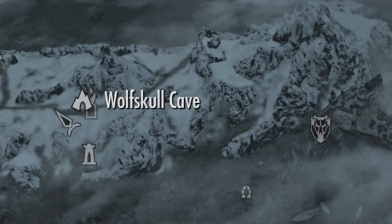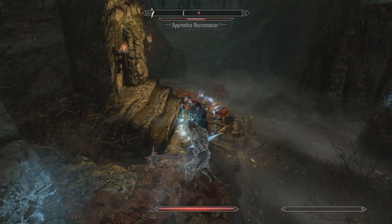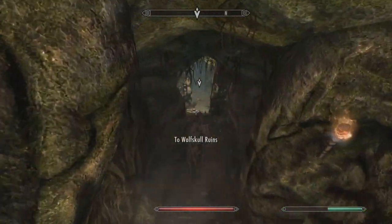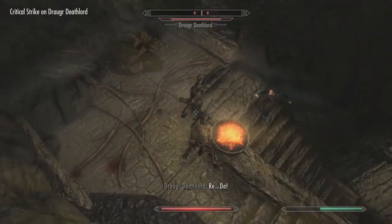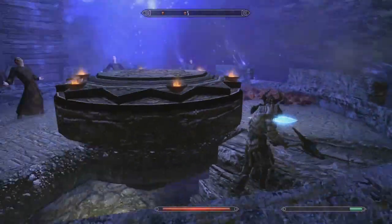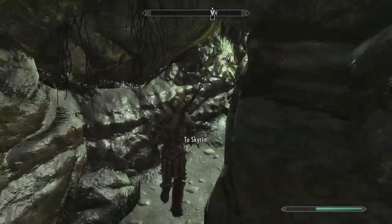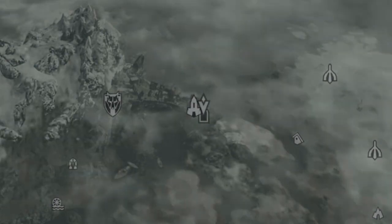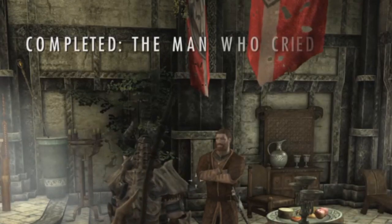Head straight over — you guessed it — to Wolfskull Cave. Make your way through, taking out the necromancers and their conjurations. Eventually you'll make it to Wolfskull Ruins, where some serious necromancy is going down. Slay your way through your foes to reach the top of the tower, then bash in their skulls to disrupt the ritual. Once you're done, report back to Falk in the Blue Palace in Solitude and fill him in on what you've uncovered. This will complete the first part of the quest chain.